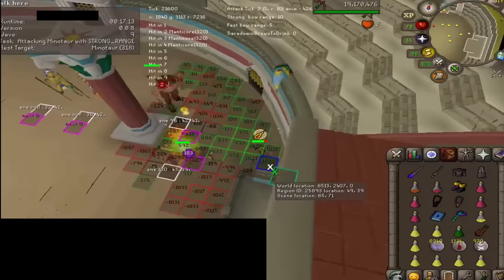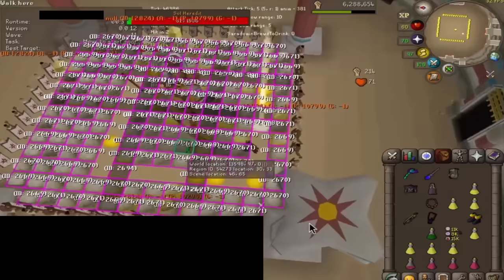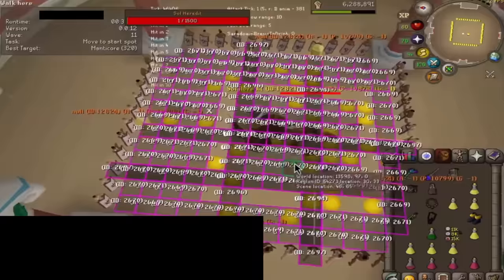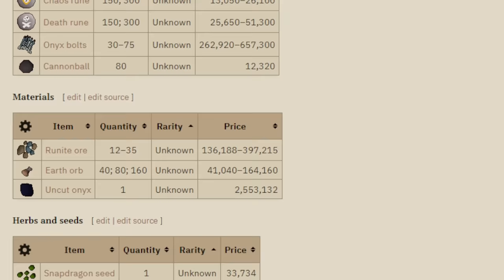All this dev infrastructure was already set up from the Inferno script and was repurposed for the Colosseum. One of the biggest challenges of creating these scripts quickly is the scripter actually learning the content themselves to understand what to code — especially when it's new content. The completion time here was around 30 minutes, and total loot averages two to three mil per successful completion without uniques. So two runs per hour gets you four to six mil per hour, and with valuable uniques the script could easily make over eight to ten mil per hour.